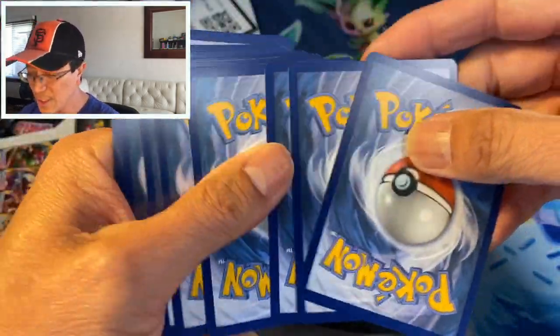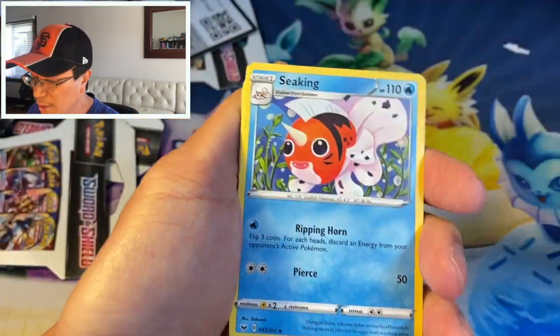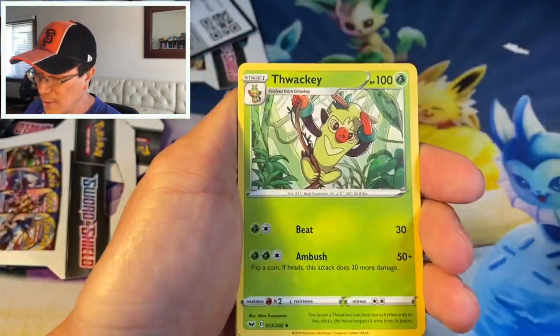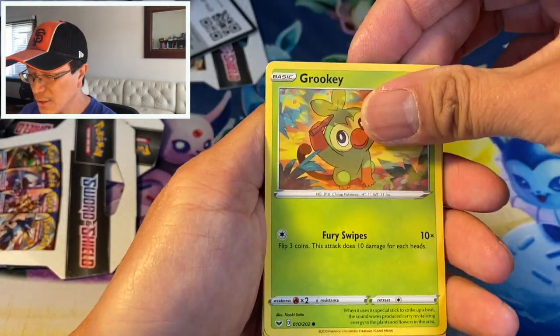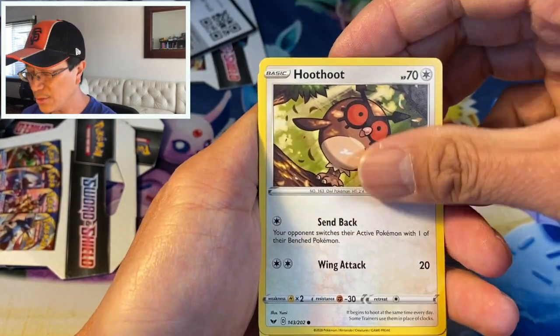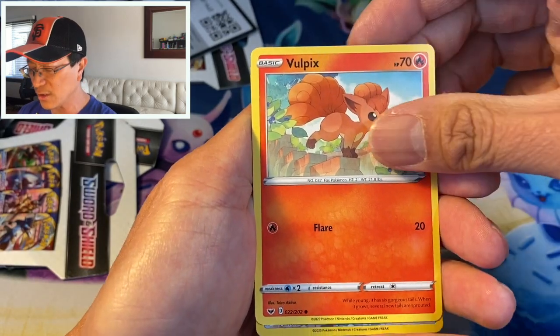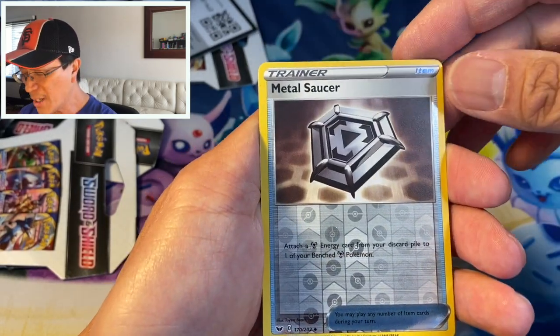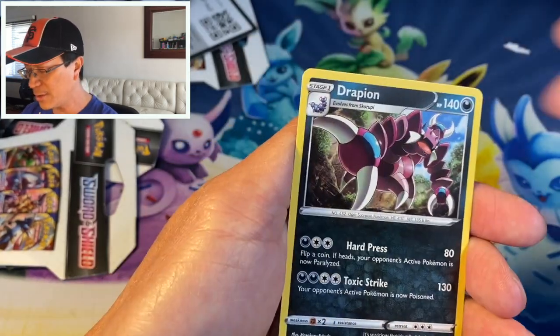Send me a comment — drop a comment about what set you would like me to open next. I got Hidden Fates, I got Dollar Tree packs, of course I got Sword and Shield, and much more. Just drop a comment, which set do you want me to open next? Vulpix, Metal Saucer reverse, and a Drapion regular rare.